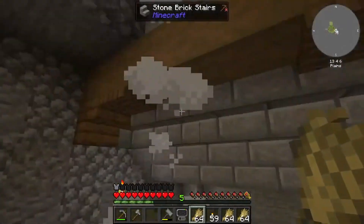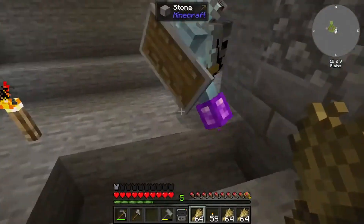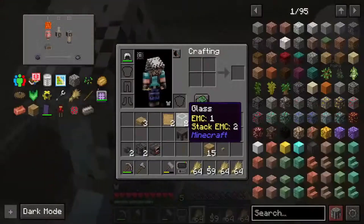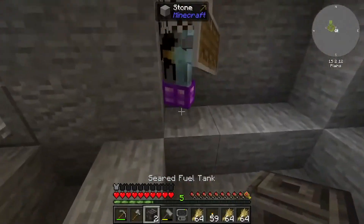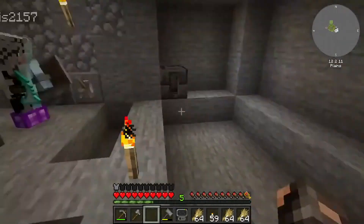Whenever we get the seared tank, we're gonna have the smeltery controller in the middle, and then three drains on each side. Three casting basins, three casting tables. The fuel tank will go right here. And then when we close everything off...